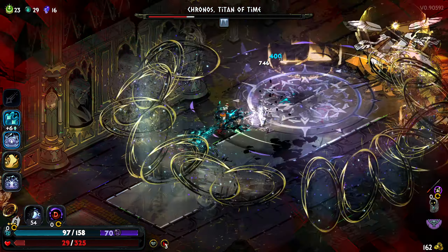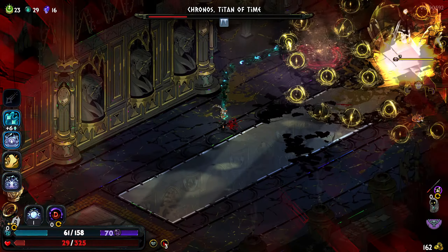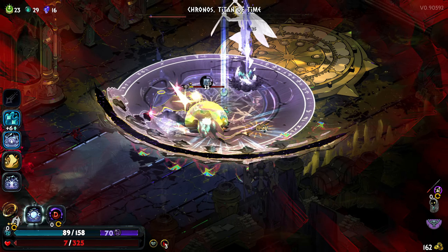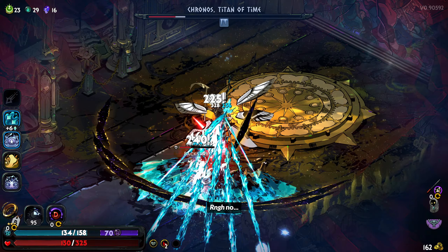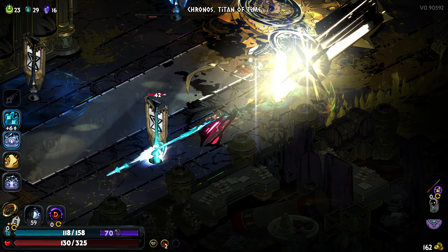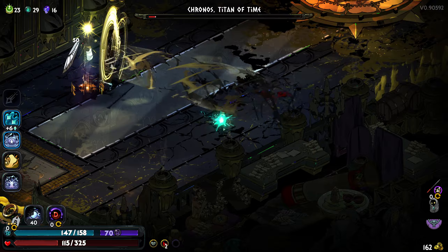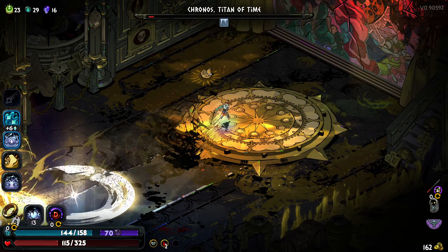While I found this fight to be quite easy, it wasn't necessarily fast. As a channel build, you don't have as many opportunities to deal damage to Kronos — he likes to run away, put himself in an annoying shield bubble that destroys your projectiles, or use super powerful attacks that chunk your health. I was feeling confident enough that I ended up tanking more than I should have and popped one of my Death Defies. But I had three total and with the amount of base health I had each one was going to give me 150, so I was nowhere near dying.